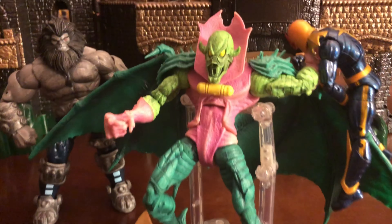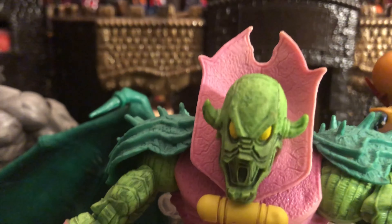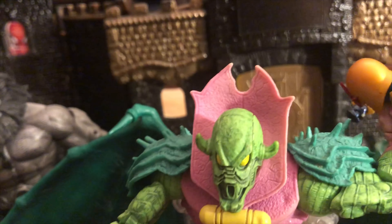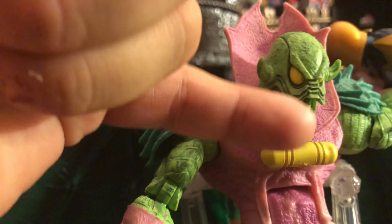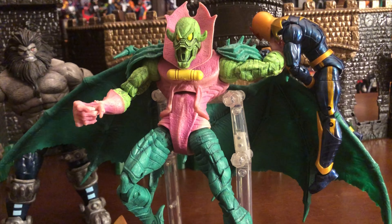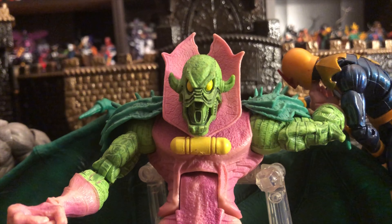Looking at the head sculpt, you can tell he's some form of insect. One thing I noticed is the yellow eyes they gave him, which is really cool. On the very top of the head, he has some type of lining pattern, and on the sides, it looks almost like horns. On the mouth, he has an opening, kind of like an insect opening. The head sculpt has really cool detail underneath the eyes, and the eyes come out almost like a V-shape in the center of the forehead.